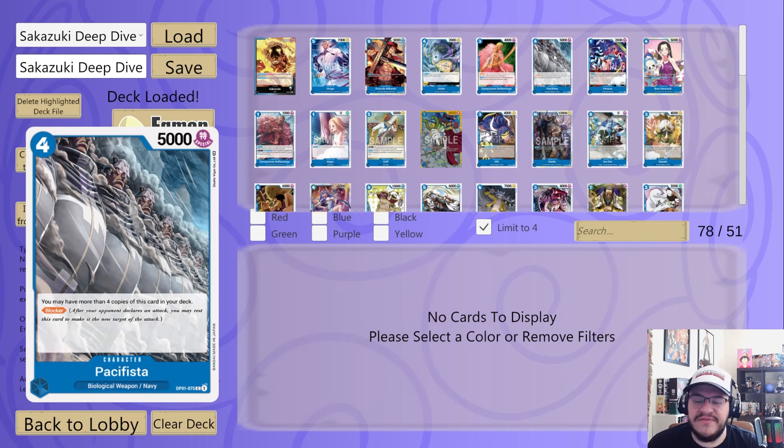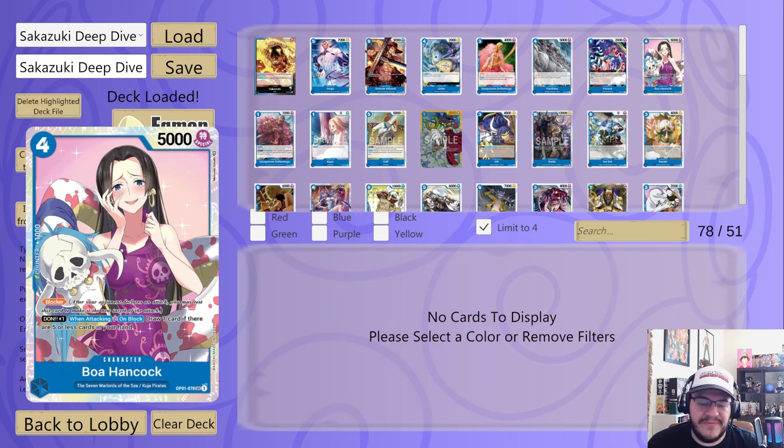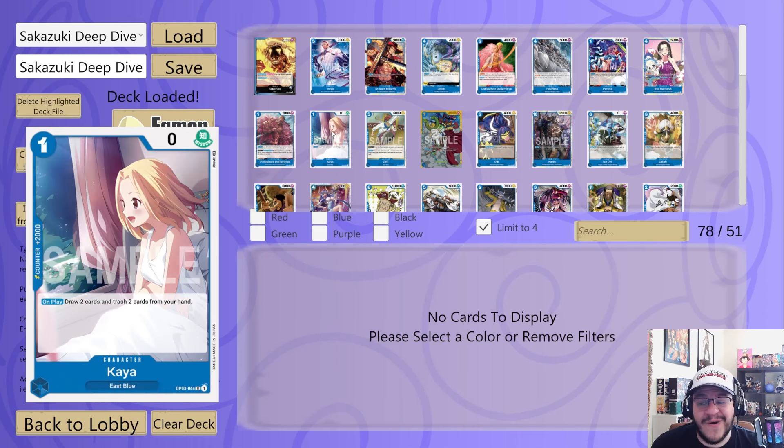Next, the Pacifista blocker — it's Navy so it's searchable, and you could definitely play it with Sentomaru and the other Pacifistas, being able to search Sentomaru, play it on curve, then play whatever you need from deck. Next, Perona — same reason as Dofi, being able to stack the deck is pretty broken especially when you get to draw the next card with your leader effect. Next, Boa Hancock — just a blocker that gives you a draw when you block or attack with it. And the small Doflamingo — stacks three but also on attack can trash a card and place an opponent's character cost one or less at the bottom of the deck; with your leader effect that could be a two or less.